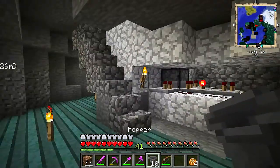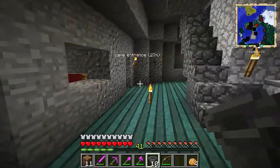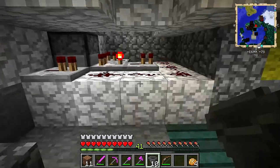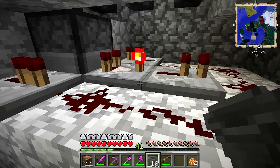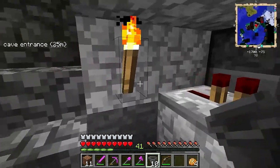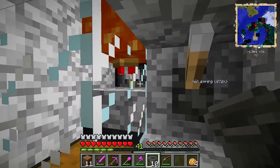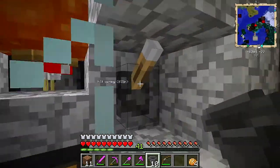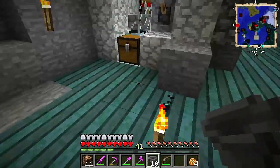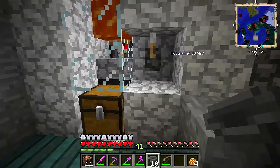Alright guys, we are back. I finally have enough iron to make ten hoppers, with some to spare that I'm going to use to finally make an anvil so I can repair my poor tools. Now that I've got these - oh god, how am I gonna do this? I'm probably going to have to do this one row at a time. I'm thinking I might actually send the hoppers all the way down to the lever niche, because every now and then I've found dead chicken parts in there. I figure I probably shouldn't take the chance.